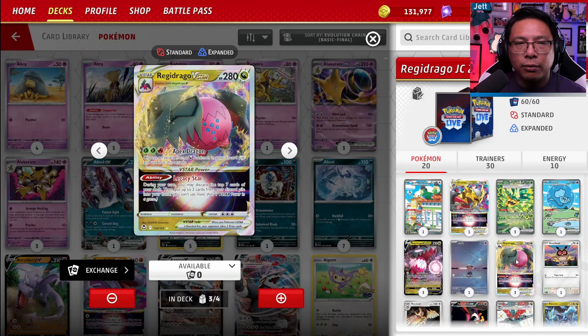We've got a 3-3 line of Regidrago V and V-Star. Also keep in mind, Legacy Star is an amazing V-Star power for Regidrago — during your turn, you can discard the top seven cards of your deck and then put two of those cards from your discard pile back into your hand. The temptation to burn Legacy Star in the early game is strong, especially if you're struggling to set up. But if you are set up, try and hold off as long as you can, because the longer the game goes, the more cards in the discard pile, and the better cards you can grab with Legacy Star when you need it. It can recover amazing pieces like Prime Catcher and Energy Switches.